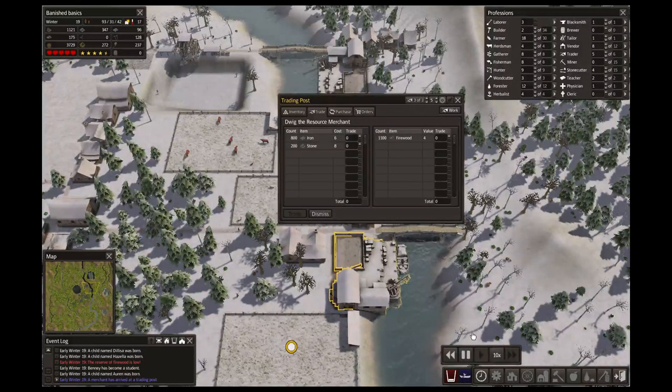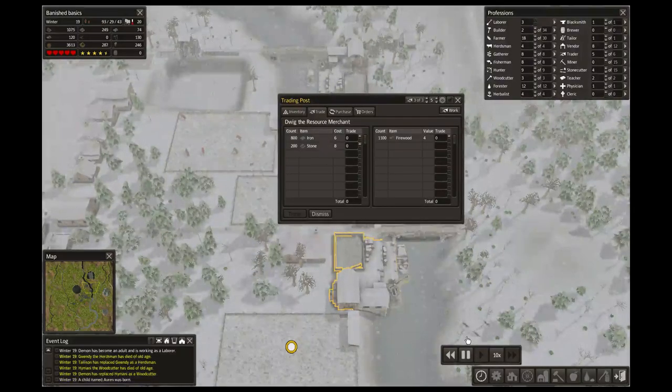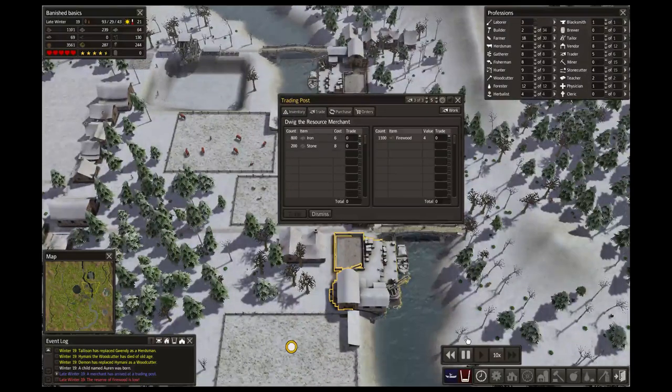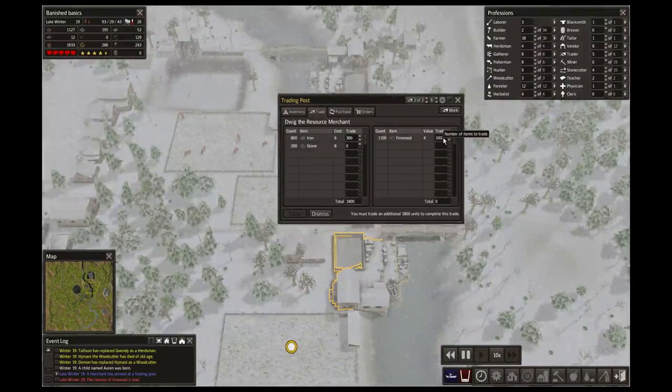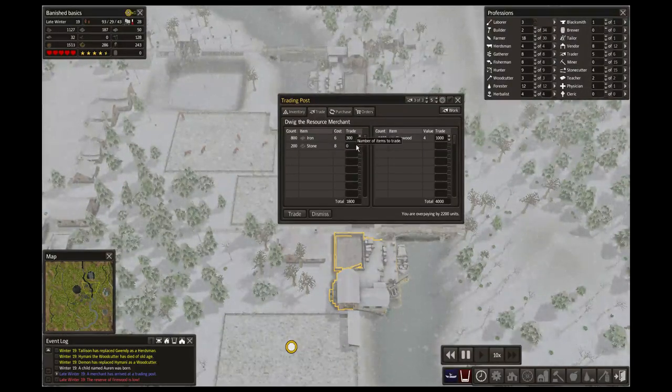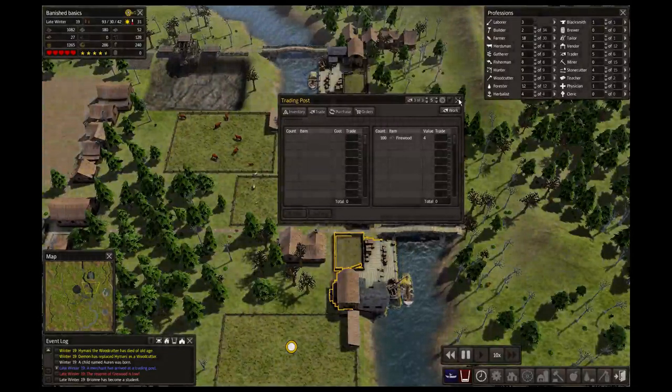Wait a second guys, I'll be right back. Sorry about that guys — I was a little bit far away, my wife called me. I'll take some 300 iron. See how much I can get for a thousand firewood — four thousand. Oh, I could take all that stone as well, might as well take it. Trade everything, get all that iron.